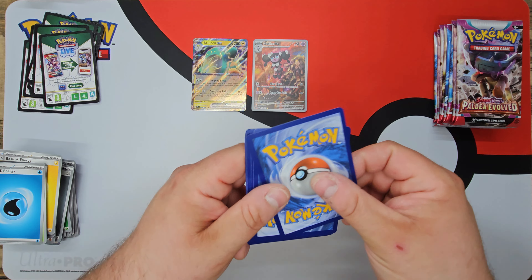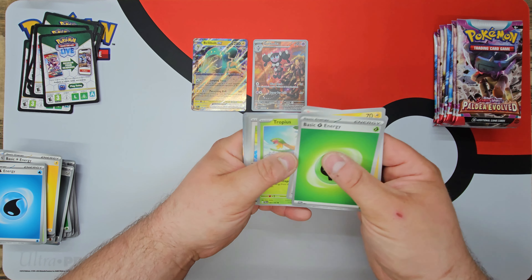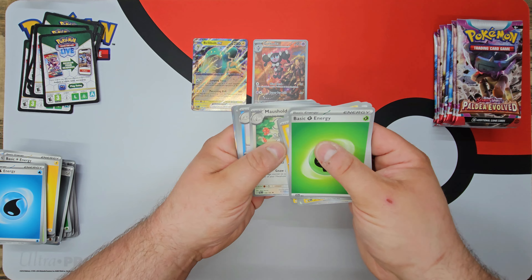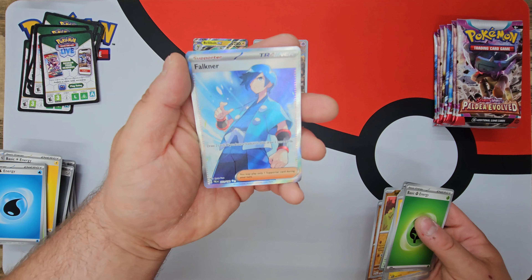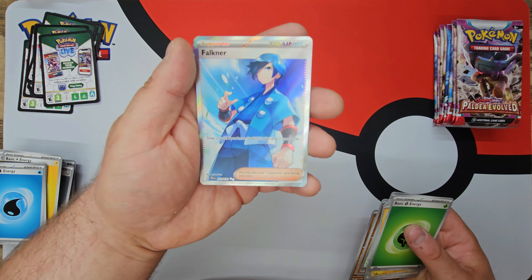Snover Reverse, Pawmi Reverse, and a Spiritomb regular rare. Then Sudowoodo Reverse, Tauros Reverse, and a Falkner Secret Rare right there.